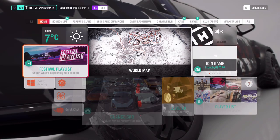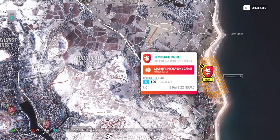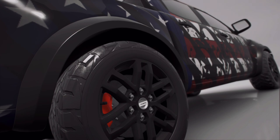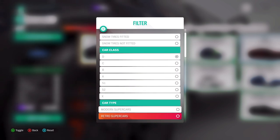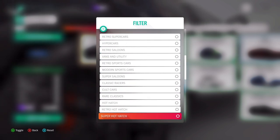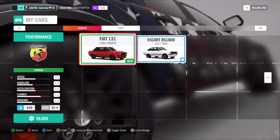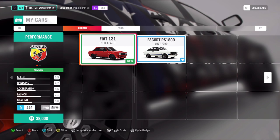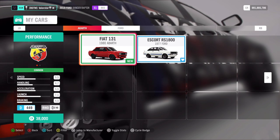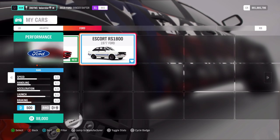For Classic Rally D500, I go to my garage in D class and filter for classic rally. I have two cars — I really like the Escorts, and this other one is also a very good car. I didn't tune it but I know it's good in A class. Both are very good; I'll take this one.